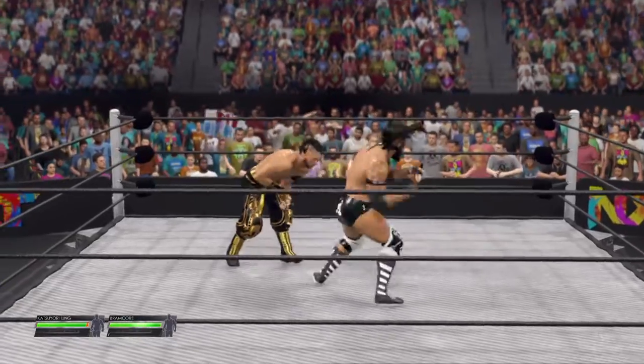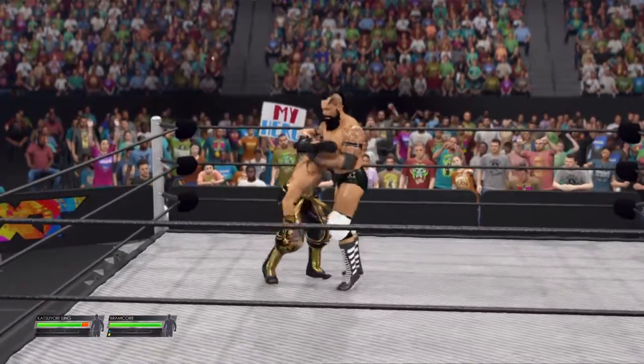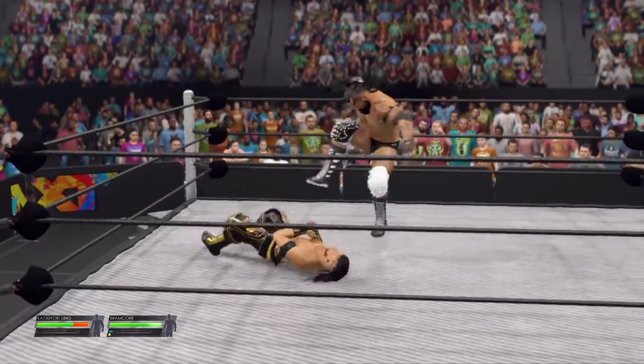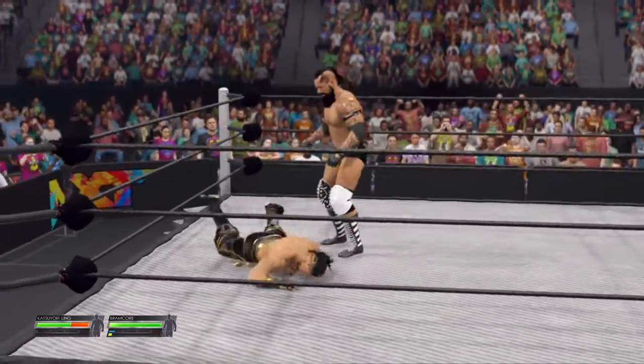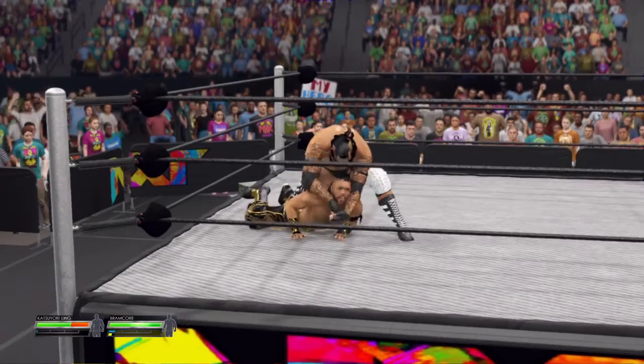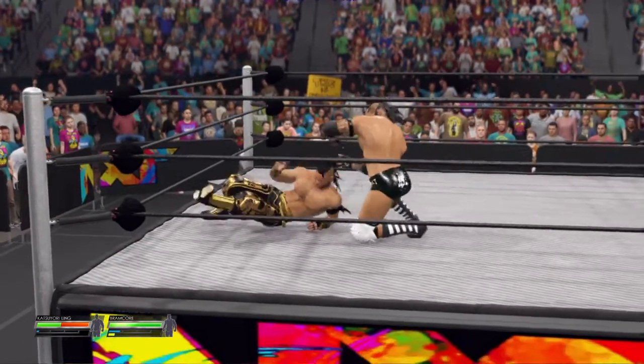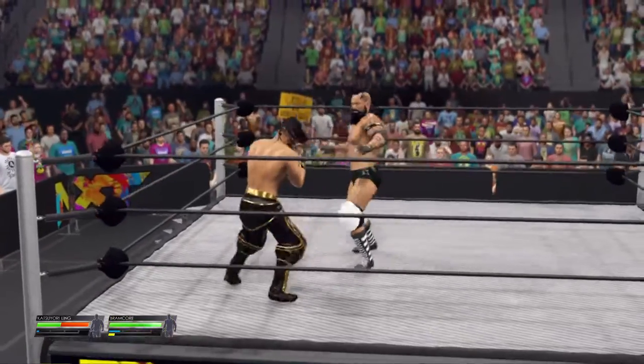Bell rings. Royal Rumble match now underway. Remember the rules — you're eliminated when you go over the top rope and both feet hit the floor. These first two superstars are underway, and it looks like a potential submission maneuver coming. He's looking for anywhere to break out of this, and he does.